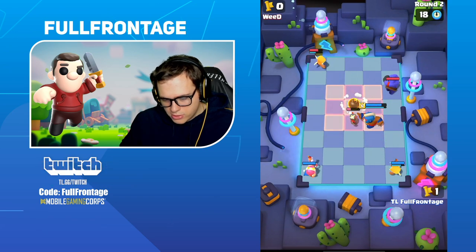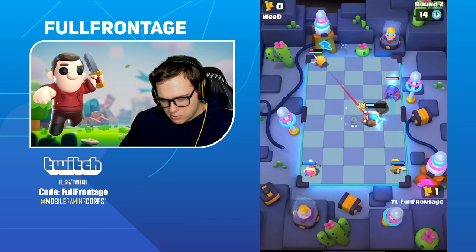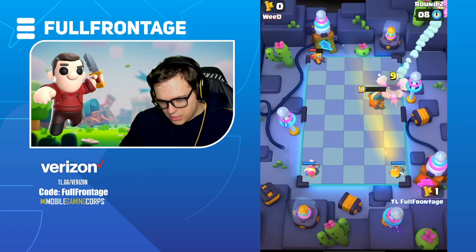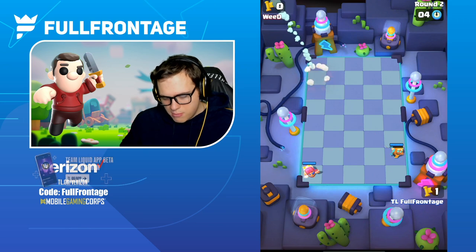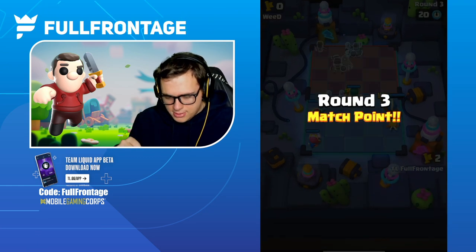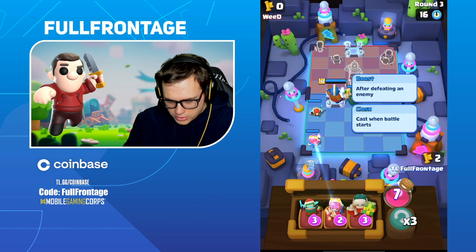Now we have the Archer targeting his Healing Ranger in the back line while everything else is focused on our monk. We're able to get the Peacemaker off even with the Mini PEKKA there — it does get the heal onto the Bowler. Peacemaker comes through, the Healing Ranger isn't able to get a shot off in time, but now we have double shots and we get the victory. This should be a quick 3-0 for us unless anything goes drastically wrong.